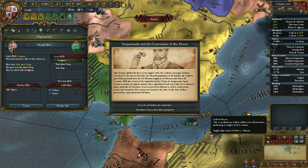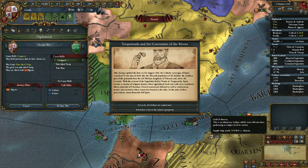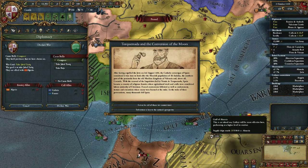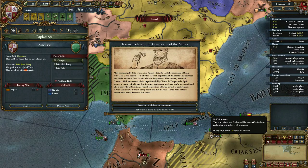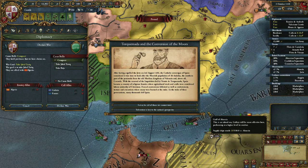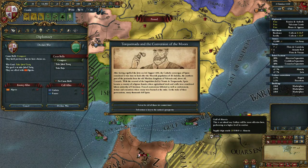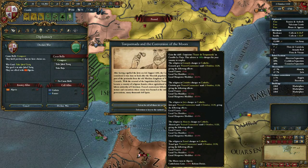3rd August 1492 - the Kingdom of Spain considers it's time to look after the Moorish population of the peninsula. From the old Muslim kingdom, the renewal of the Inquisition, whereby this became a country of fanatics. Torture and execution - many were burned at the stake, and in the wake of these, many thousands left. I will not do that.